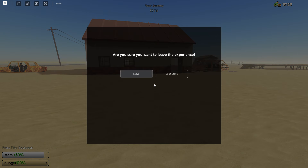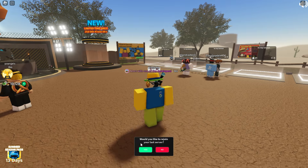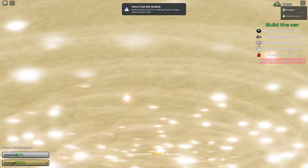Right now, if I go ahead and leave the game and hop back into the lobby, it should ask me if I want to rejoin the game. So right down here at the bottom, it says: would you like to rejoin your last server? We go ahead and click yes and it will go ahead and make us rejoin. And here we are — we're in the exact same spot.